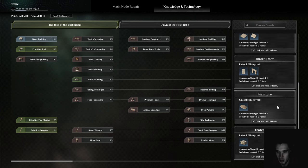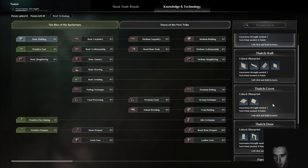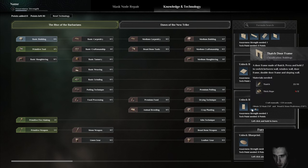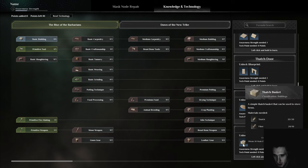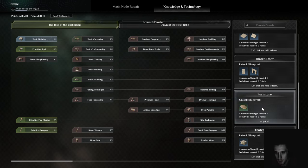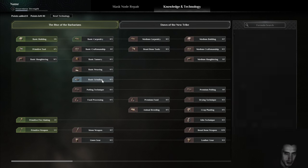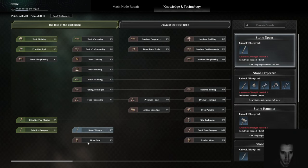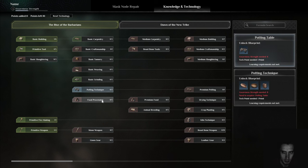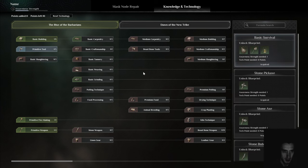I don't even care about building to be honest, though I know I should. Still sleeping back here somewhere. Door, grass mat, companions - sure, I'm gonna sleep on that. Basic carpentry, basic grinding, stone weapons - nope. How many points left? It tells me I still have 10.